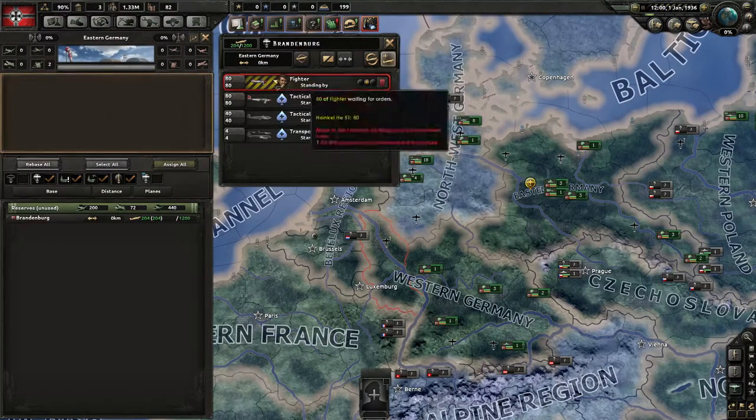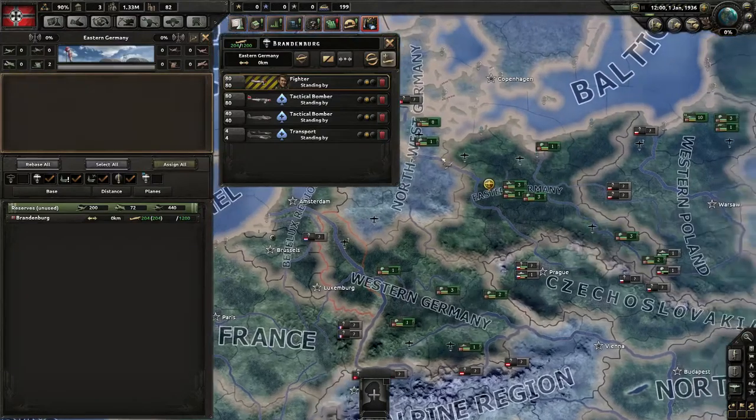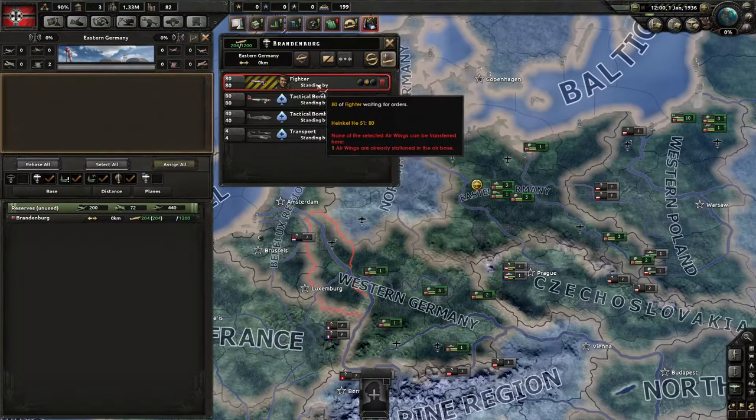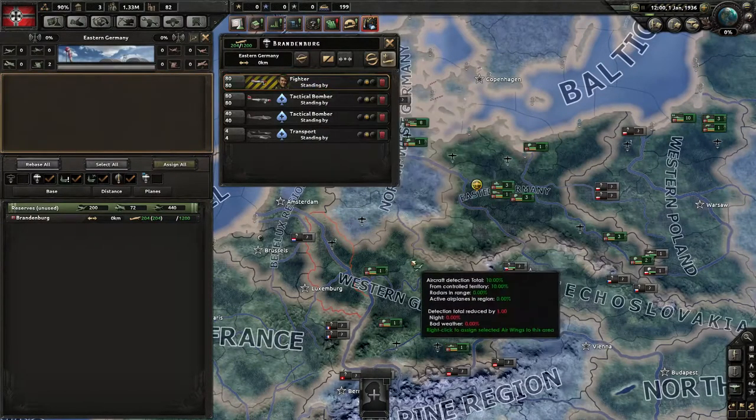You can remove an ace by right-clicking to unassign them, and assign them like this. You can only assign aces to the same kind of airplane — so if you have a fighter ace, they can only be placed in fighters.